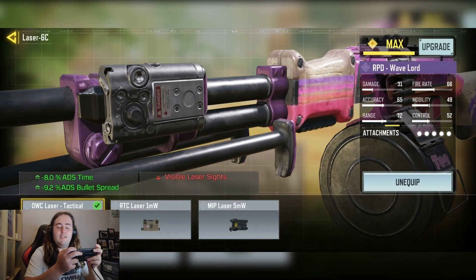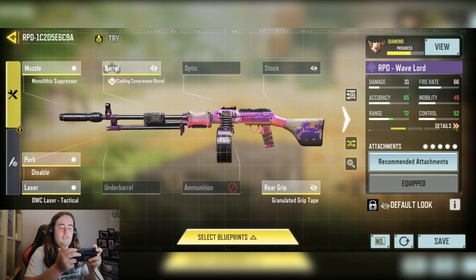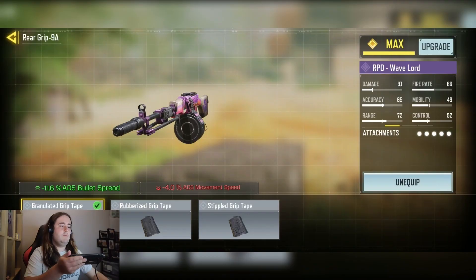We have the OWT Attack Closer for the most 8% ADS farm, minus 9.2% ADS bullet spread. And finally, we have the Finelator Grip Tape for minus 11.6% ADS bullet spread.